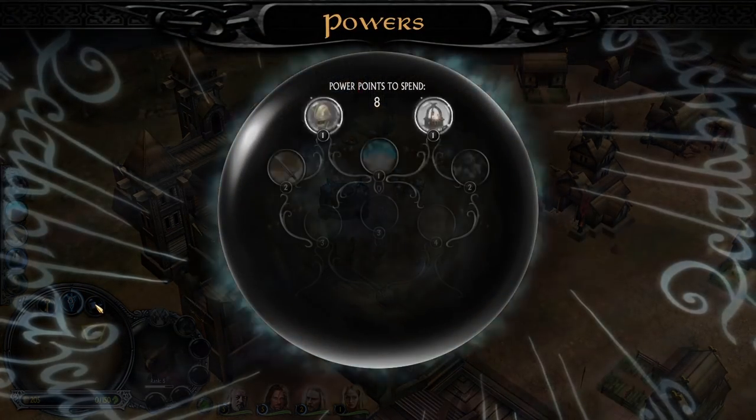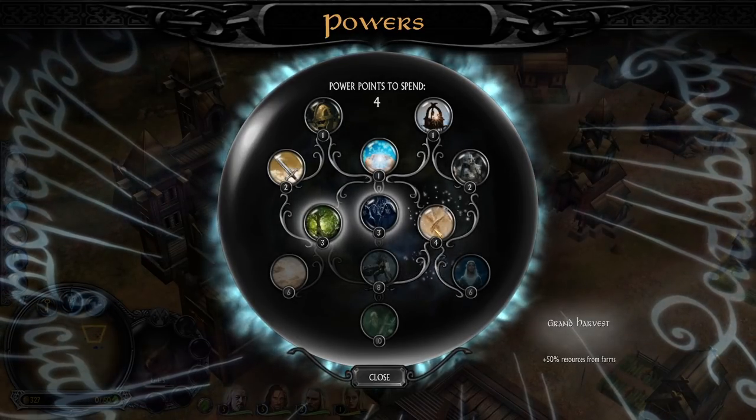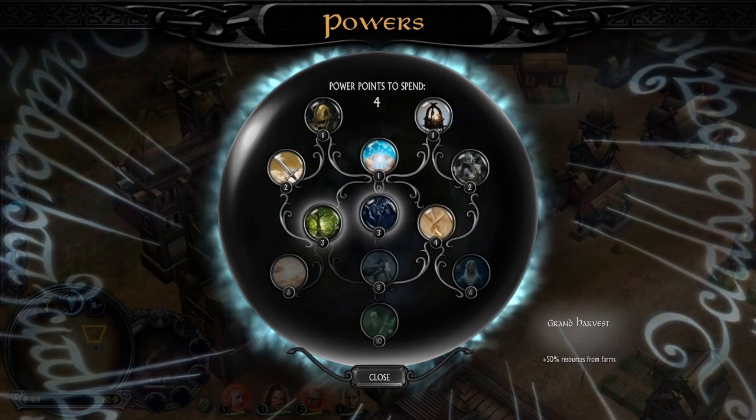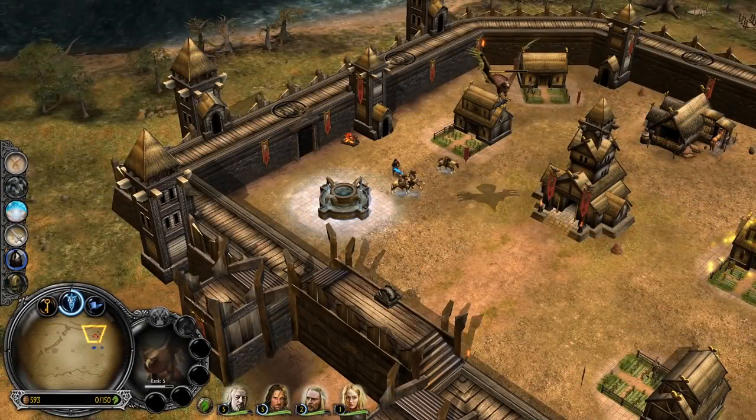Now we have 8 power points collected. Grand Harvest — 50% more resources from farms. Now we are talking, ladies and gentlemen! I like that, I really do.